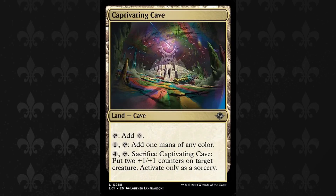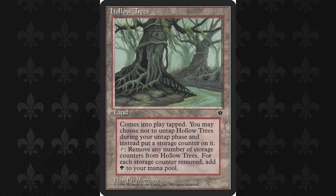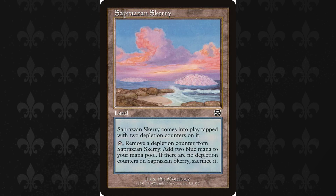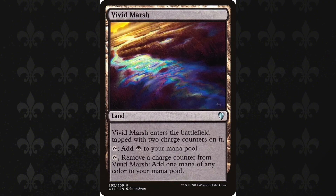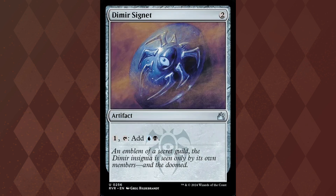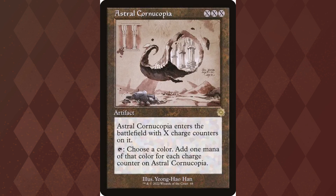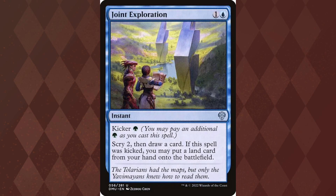Starting off with our mana base and ramp, we get to use a lot of lands that are usually not very good. A bunch of these have storage and depletion counters. These lands can usually tap for two mana or one mana of any color, but they have a downside of eventually being sacrificed or having to build up storage counters. With Xavier, we're able to keep the storage counter count and the depletion counter count high. We're also running Karn's Bastion for an extra proliferate effect. Planeswalkers generally cost a lot of mana, so we're running all of the Signets available in these colors and Sol Ring. Because of the proliferate theme, we're able to run things like Astral Cornucopia and Everflowing Chalice without a huge downside — if we get one counter on there, eventually we'll have like 10 counters on each. We're also running Joint Exploration, which functions as ramp when kicked.